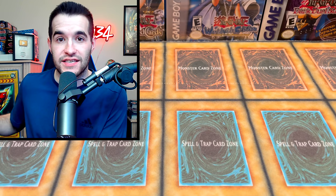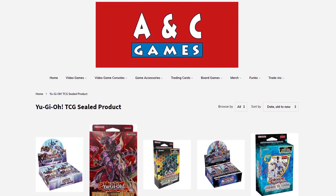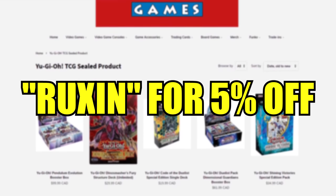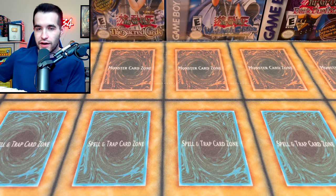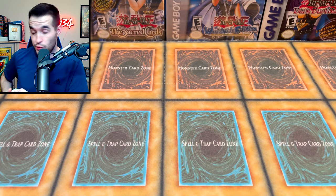As I'm opening this up, ANC Games sent me this box and they said we're going to do a 5% off discount code for everyone who watches the video. You guys can just go to their website, use code RUXXEN — 5% off your order for a month after this video is live. We've already had like 17 takes in this video, you guys haven't seen that, fortunately for you.